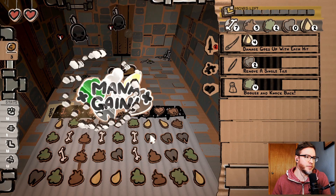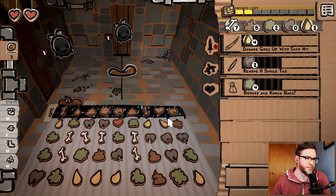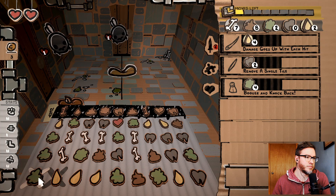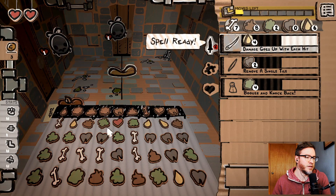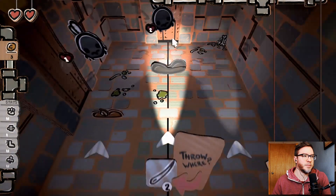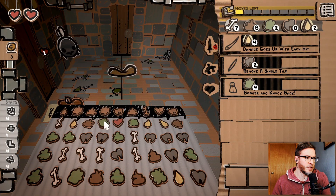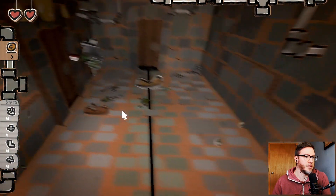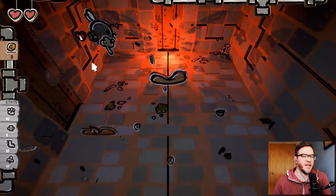If I remove this I get a poop — that's kind of cool. Like that. And then let's go like that first. I can poke this guy for two. I got boogers, which gives me knock back. Let's just — I have boogers and then I have booger and knock back here. I mean, let's just try it out.